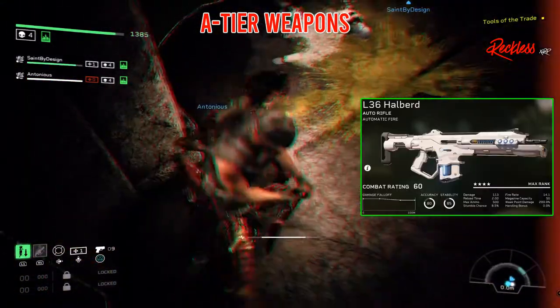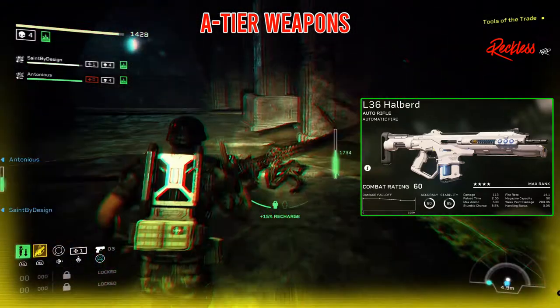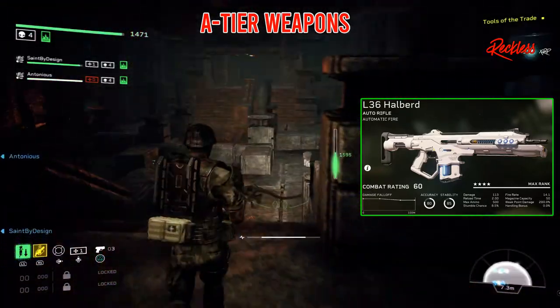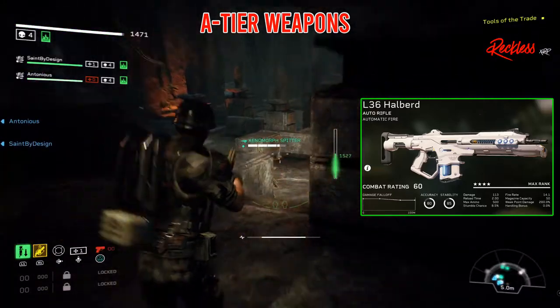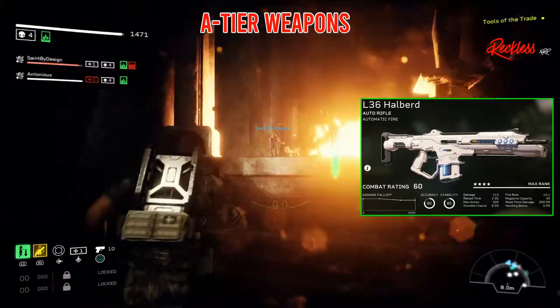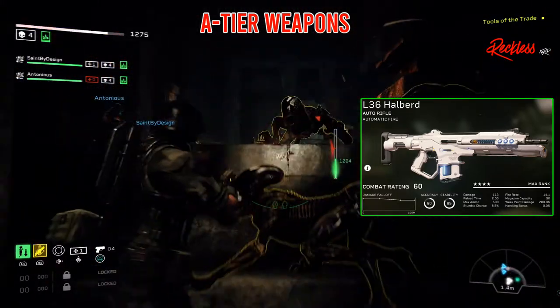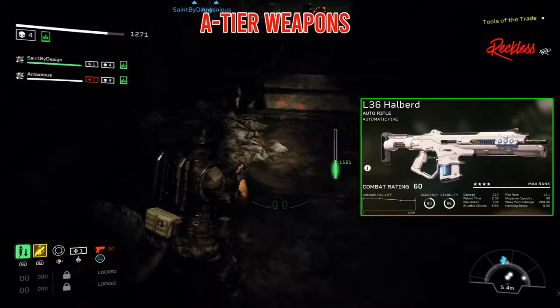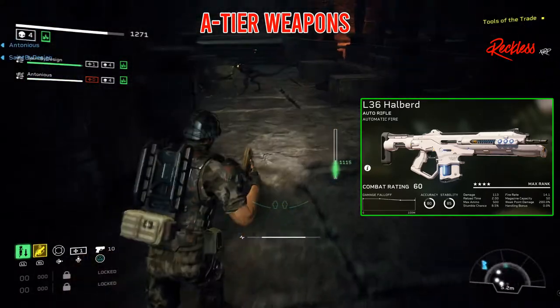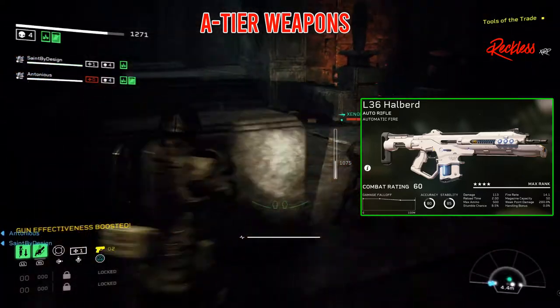The first A tier weapon is the L36 Halbrid. It is an automatic firing auto rifle. It has an accuracy of 79, stability of 85, damage of 110, reload time of 2.0, max ammo of 500, stumble chance of 8.5%, fire rate of 12.9, mag capacity of 50, and a weak point damage of 200%.